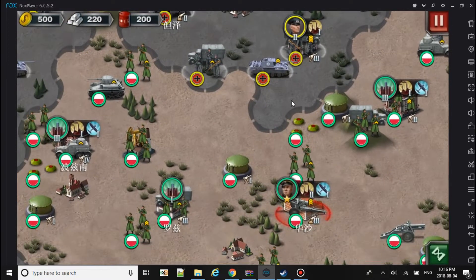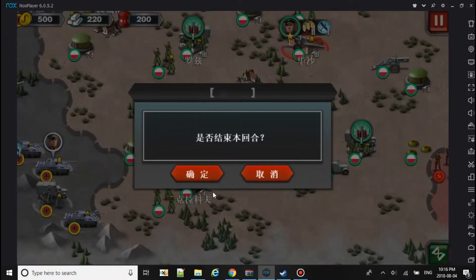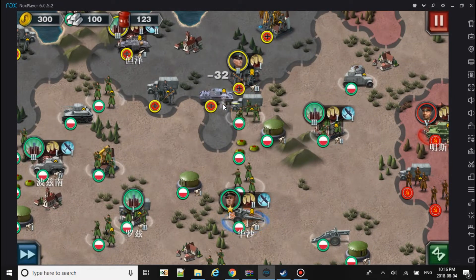Basically, this mod lets you play as all the countries on the map. For example, if we play as Germany we can skip a turn and play as Poland, and we can attack and it will do damage.